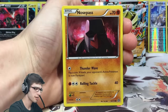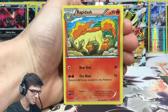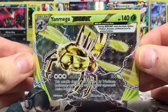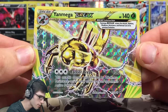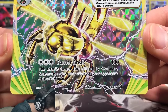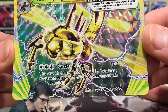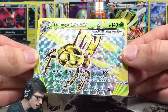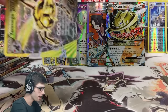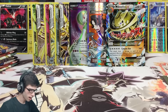We're going through a dry streak but as soon as I say that... we've got the Yanmega BREAK! This one has 140 HP and as I was saying earlier you can use Barrier Break for no energy as long as you have four cards in your hand. Barrier Break does 100 damage and says this attack isn't affected by weakness, resistance, or any other effects on your opponent's active Pokemon. It definitely lives up to its name. Three BREAKs from this box - that's epic! And a Hydreigon holo as well.